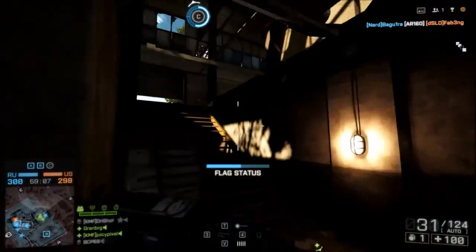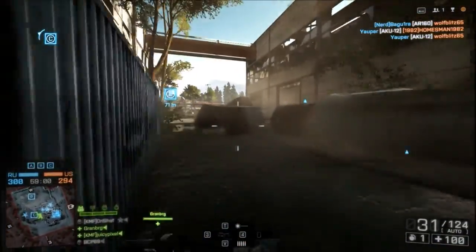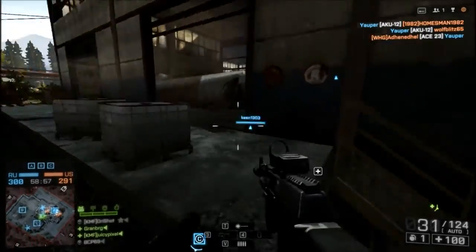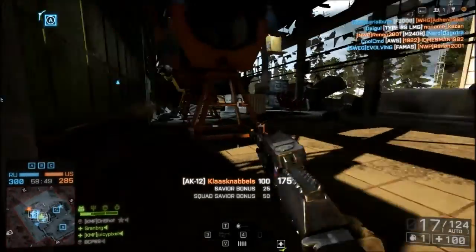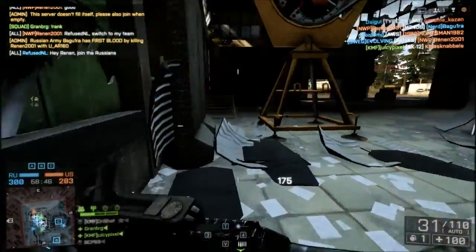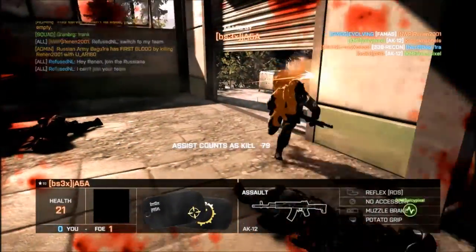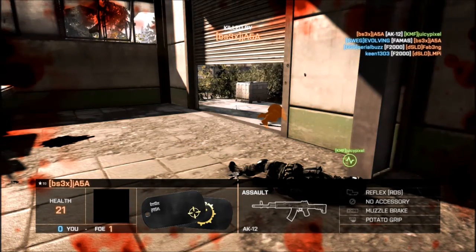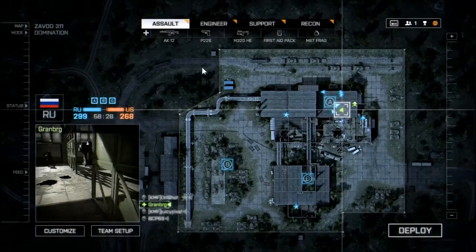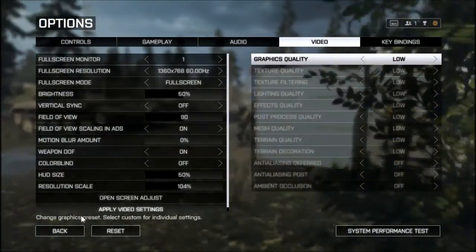Caspian Border, Operation Firestorm, and Gulf of Oman. My FPS is low as hell. Are you playing on ultra? No, medium. I just had one of those sound effects that says I've just unlocked something, but nothing came up on screen. That's weird.